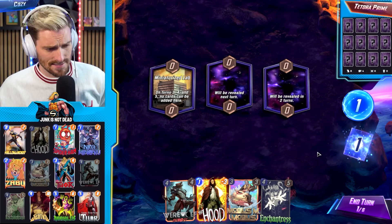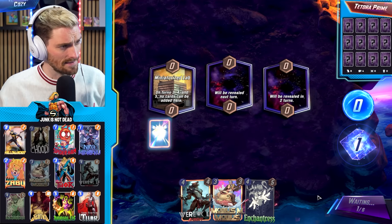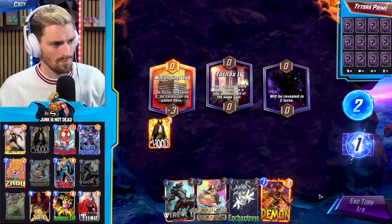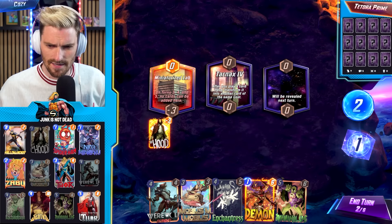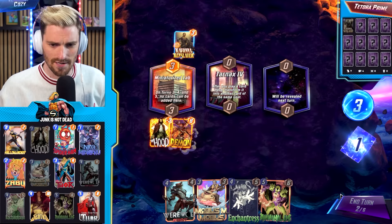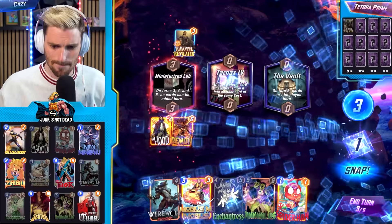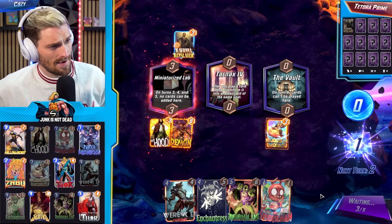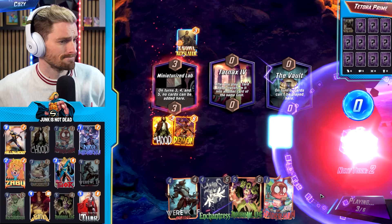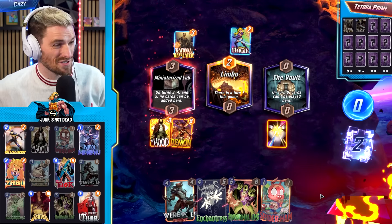Game four — we got Hood, Mobius, Enchantress, and Werewolf ready to go. We play Hood on the left side, get that locked and loaded. Hello Tarnax! We can play Demon safely now too — we don't know what he's got. Ravona — okay, we're hitting up Mobius for sure. There's the Vault. We snap, we play down Mobius, invalidate that Ravona, and slow down whatever he's doing. We also have Enchantress to mess him up.